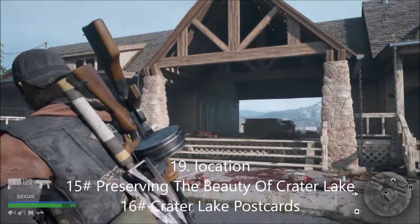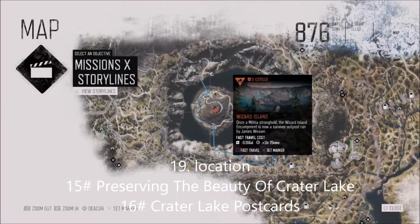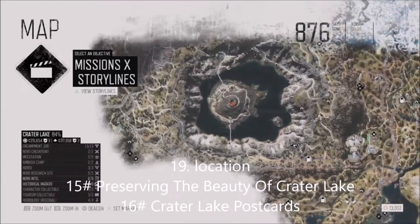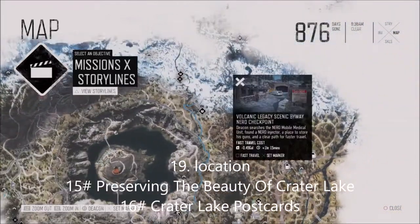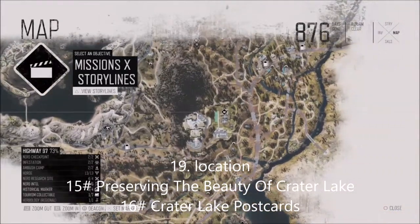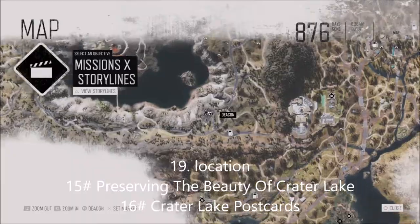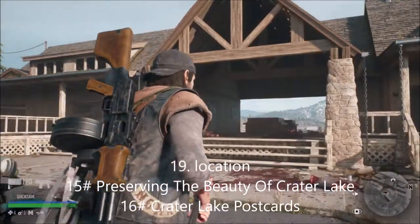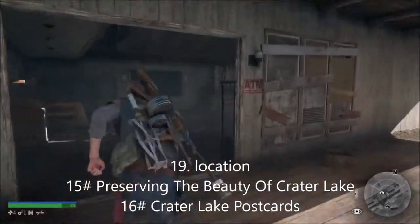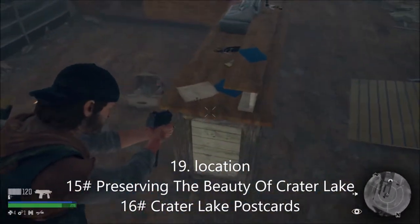This is number 15 and 16 for the tourism collectibles. The reference point is either the Nero site, fast travel to that, or the camp, Wizard Island, or the Nero facility. Number 15 is 'Preserving the Beauty of Crater Lake' and it is this one right there.